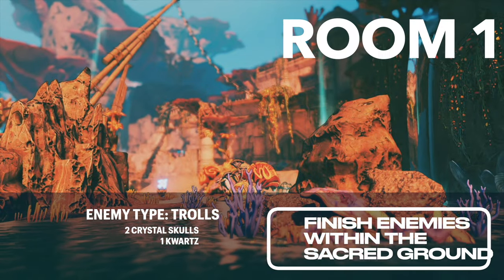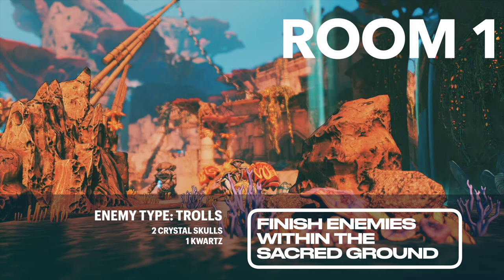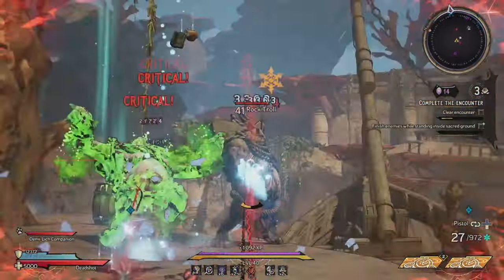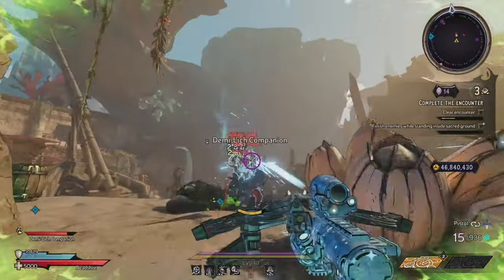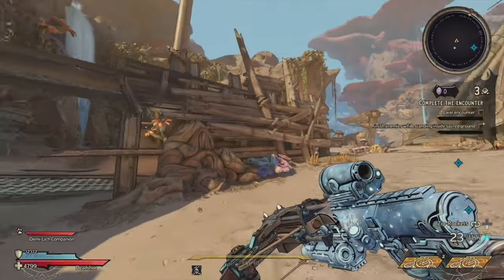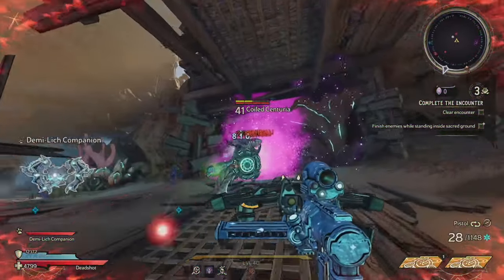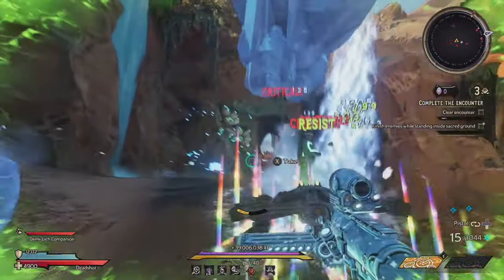Starting on room number one, your main enemy type is going to be trolls on this map, and your goal is to finish enemies while standing within the sacred ground. On these types of objectives, I usually pass it up, but if you want to be patient with the new mob spawning rate, it's not too bad to stand inside these circles. On this level, there is one quartz, which can be found immediately within the ship that you are looking at as soon as you spawn. Just head to the left there and you can get some free progress and crystals from that.